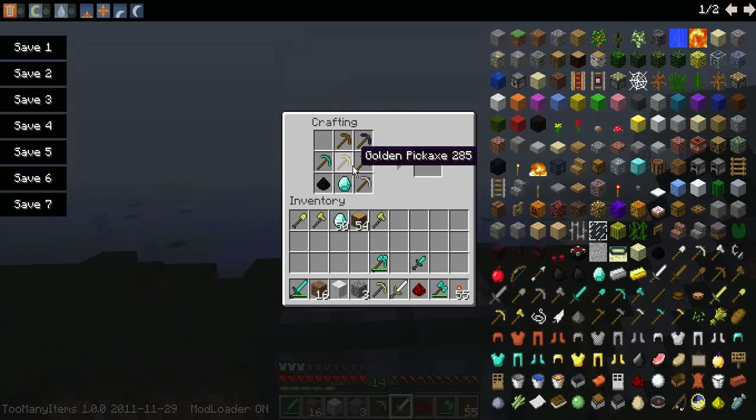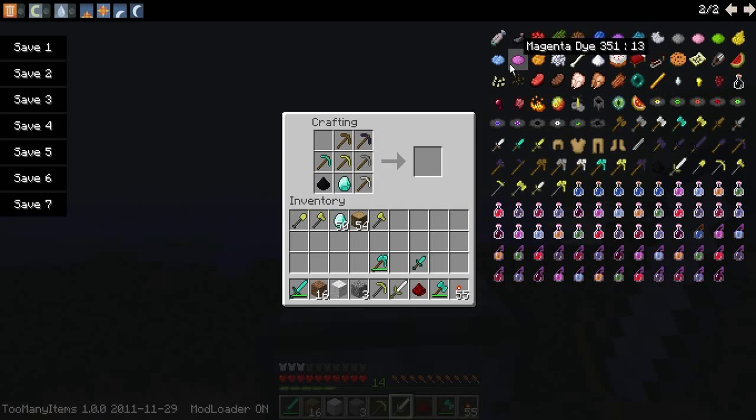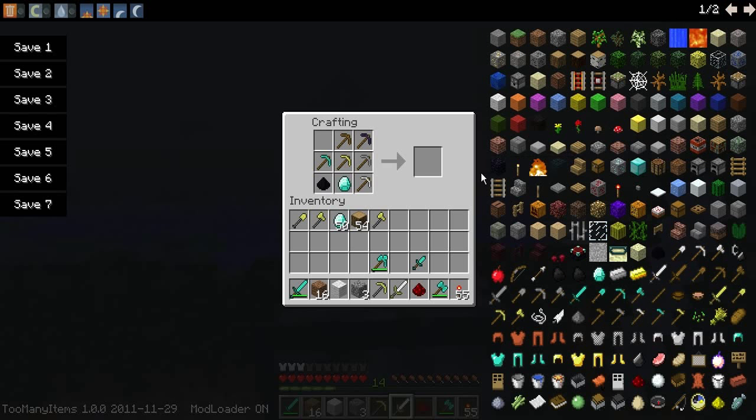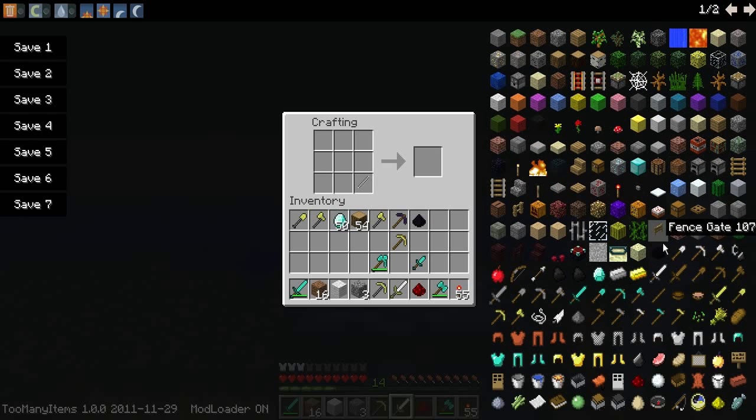Be right back, I'm gonna check the recipe for it. Okay, so I see what I was forgetting. You also have to have a — I'll just craft one. You also have to have chain, like that. So once you have all the items in there, and you have all the kinds of pickaxes — like the obsidian, wood, diamond, stone, gold, and iron.